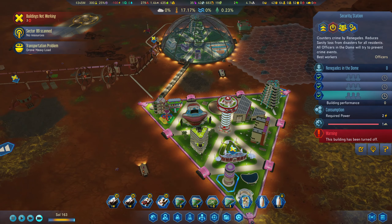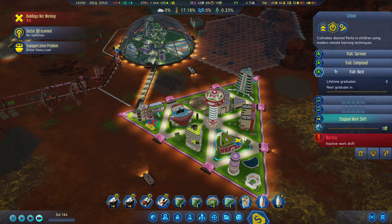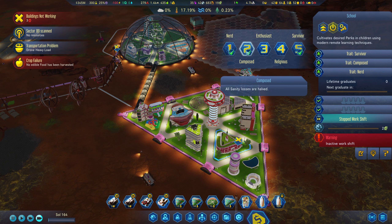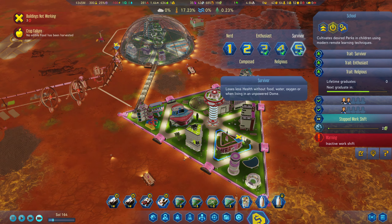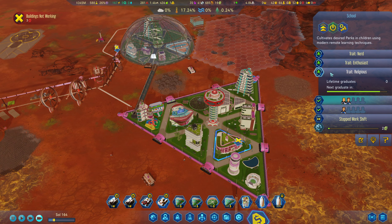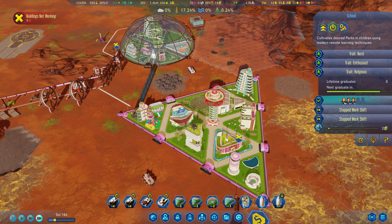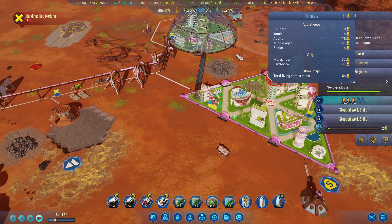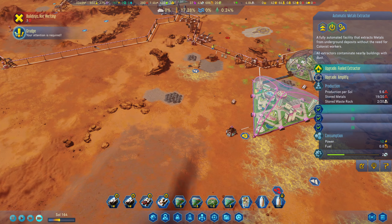We got the school coming, so this will help with our kids. Let's get some better traits going. Happiness composed, sanity halved — we probably want performance boost at high morale. The survivor trait loses health — no, we don't need that one. Gain a temporary morale boost every time a new technology is discovered — we're going to go nerd enthusiast and religious. We're just going to have kids in there for now — we've only got three at the moment, but I think that's a good idea.